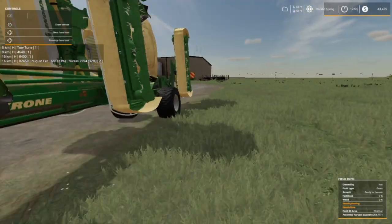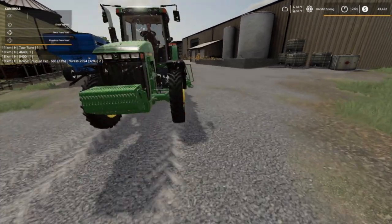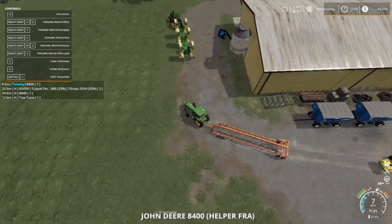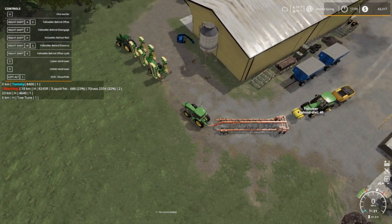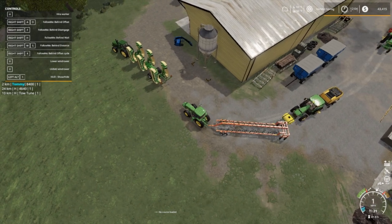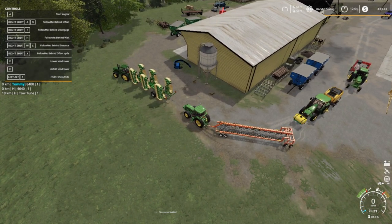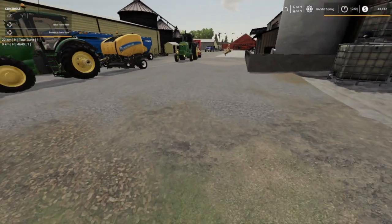I'm going to go ahead and shut this baby off here. Who's driving this? FI-5. I don't know why the names ain't working. I want to stop this. Don't you rear-end me. Oh, you rear-ended me. Shame on you — you're fired. Pull this guy up just a little bit more. Shut him off. This tractor should have shut off when I de-hired the worker.